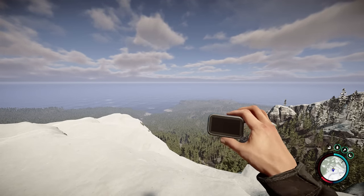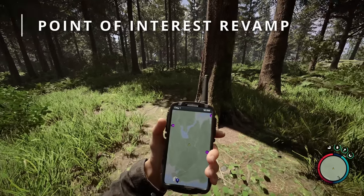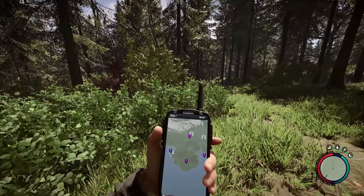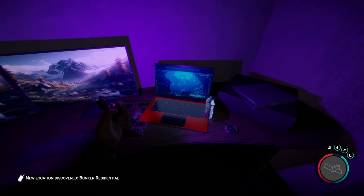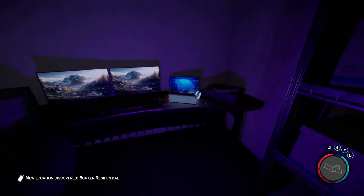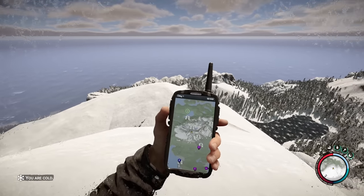Unfortunately it contains spoilers so I'm going to show that at the end of this video. The point of interest system has been completely revamped, so on the GPS you no longer have a bunch of markers telling you where to go and investigate — they are completely gone. The new way to discover locations is by adventuring around the map and finding these laptops, which when you interact with them will give you a new point of interest location to go and discover.